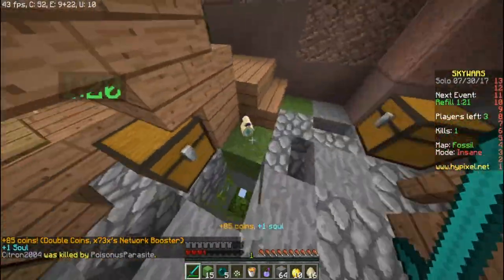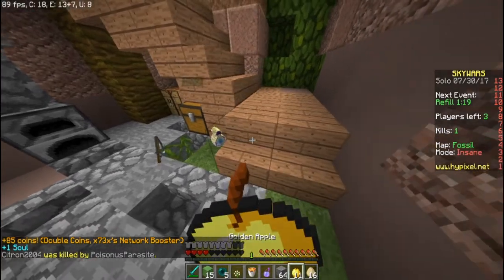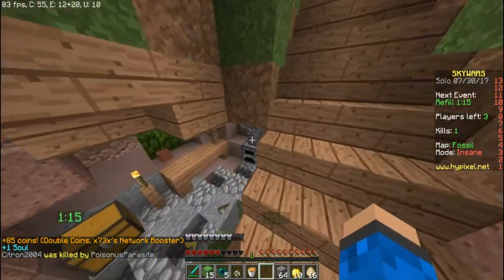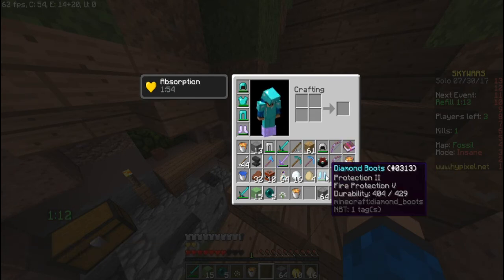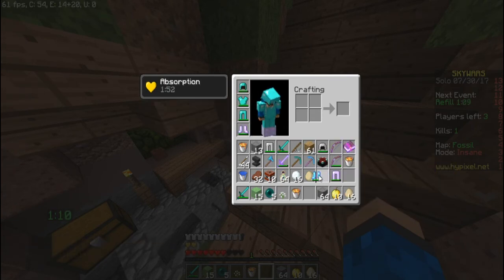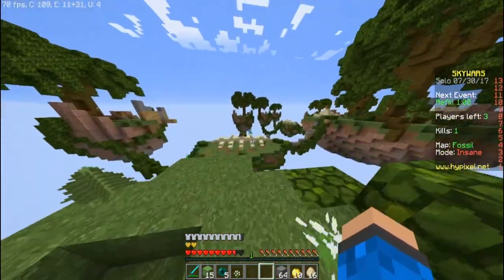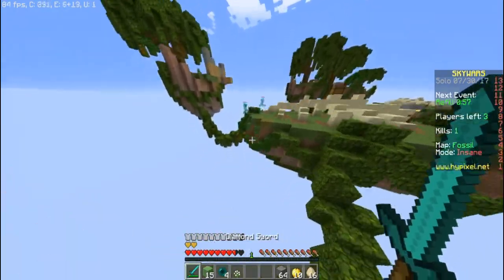Oh my god, no way! That was such a good kill — we just got a wombo combo on that guy! Let's chuck that poison; I don't really want poison, it doesn't really help too much in this game. We just got Fire Protection 5, not really that useful to be honest. Sharpness one — I thought it said sharpness three, but okay, that works too.